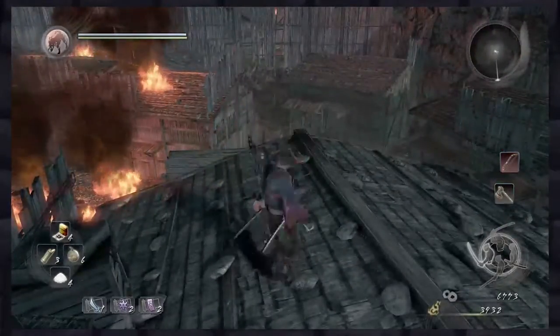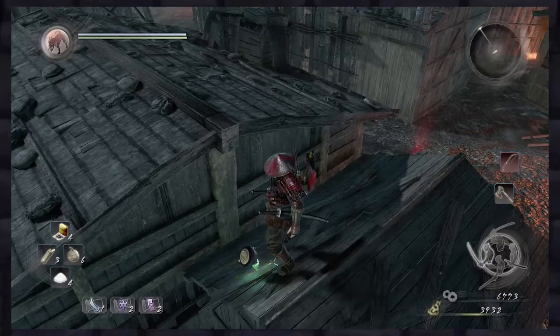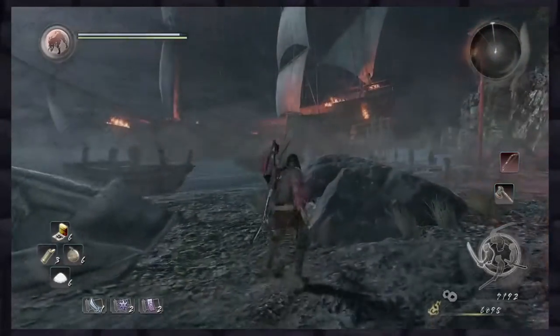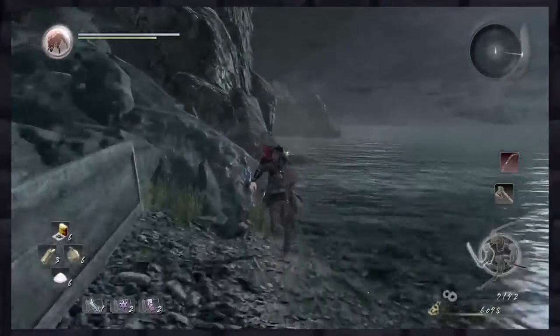When you come to two guard towers connected by a bridge, follow the bridge, drop down to the roof, and then drop down on top of the shack, and here you'll find our next little friend. Down in the next area, head left of the merchant ship, and you'll see one hanging out on some rocks.